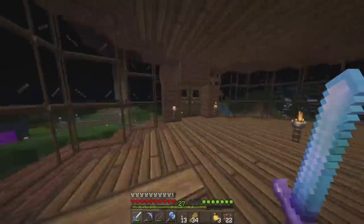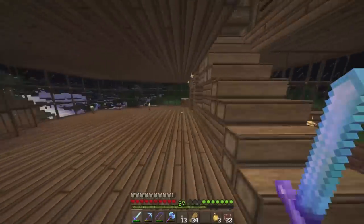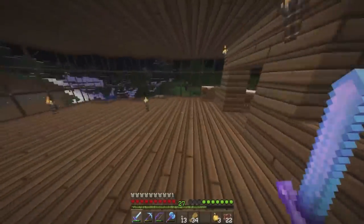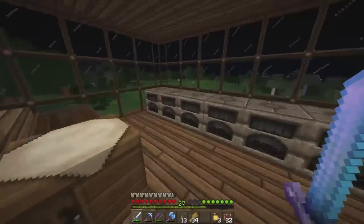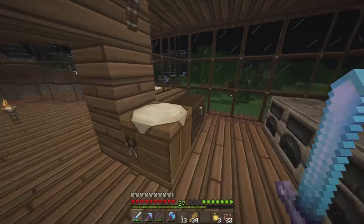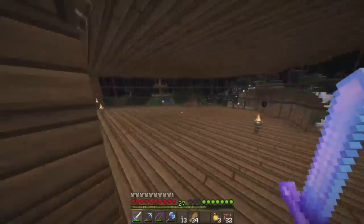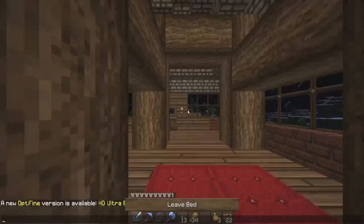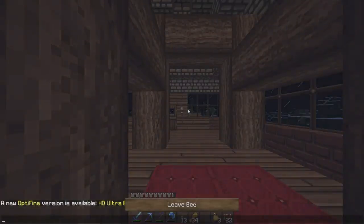In terms of the house, it hasn't changed much. I just changed this — it used to be a trapdoor over there, I just changed it to some stairs. It's a little bit easier to get down. There's a wizard out there! How many diamonds do we have now? We've only got nine diamonds, so we will have to go on a mining trip soon.